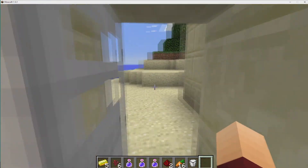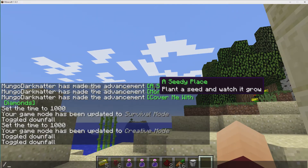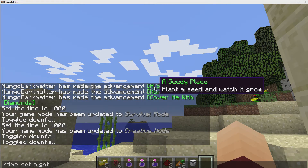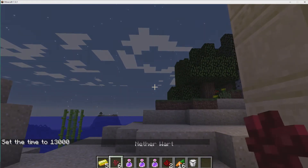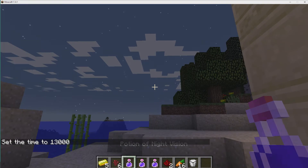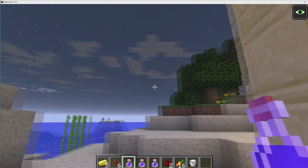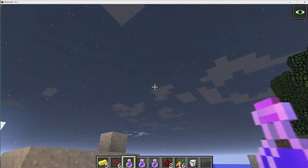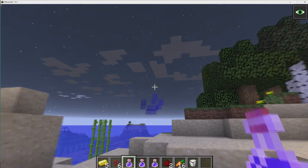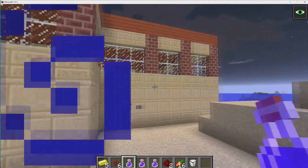So now I'm going to go outside here. And apparently it's daylight, which doesn't help us to demonstrate, so let's change the time to night. You can see it's nighttime here, and what I'm going to do is drink this potion of night vision. And you can see it lightened everything up — I can see a lot better now. You can also see the particles flying off as I'm moving around.